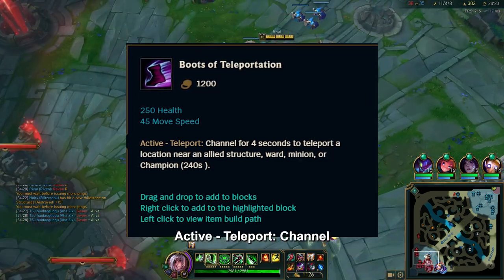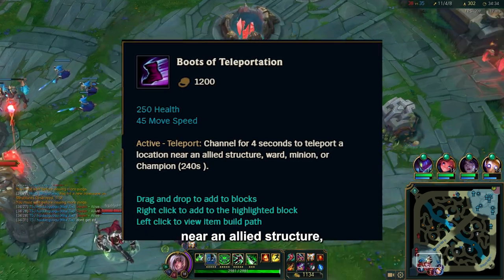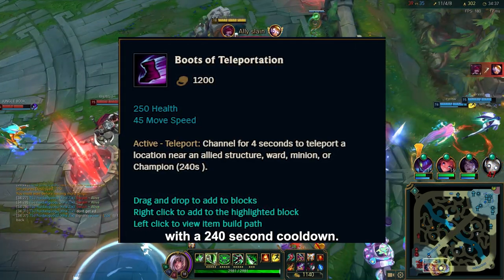It reads: Active — Teleport. Channel for four seconds to teleport to a location near an allied structure, ward, minion, or champion, with a 240 second cooldown.